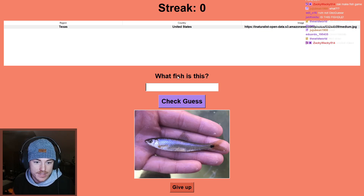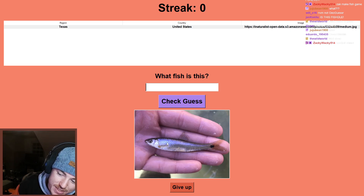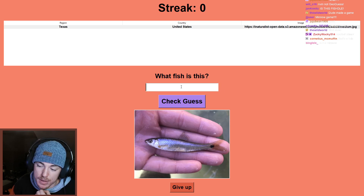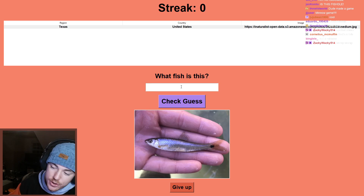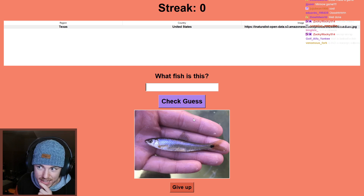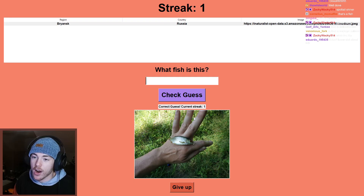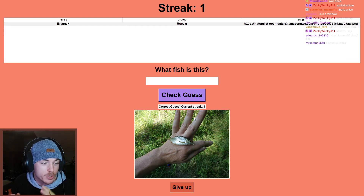Zaki guessed spot tail shiner on the first fish — wrong. You didn't notice the diamond scales. In the South, a diamond-scaled Cyprinella with a black spot on the tail would probably be a western blacktail shiner. However this actually looks like a slender blacktail shiner, but I'll bet the split hadn't happened yet on this fish, so I'm guessing western blacktail shiner. Correct! Streak of one.